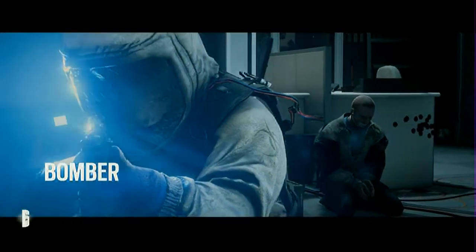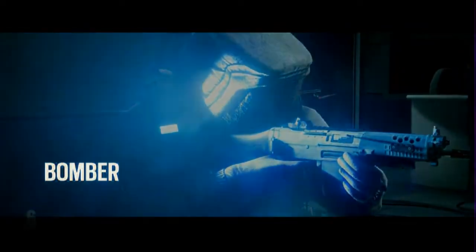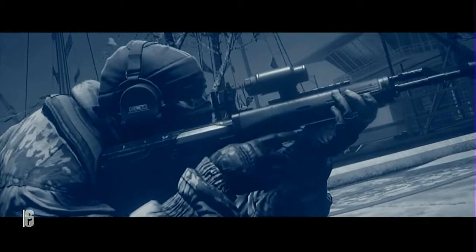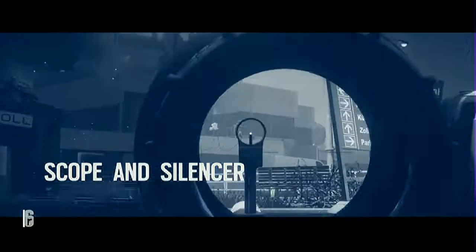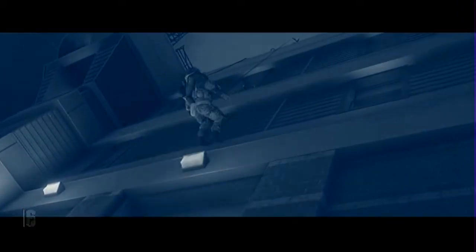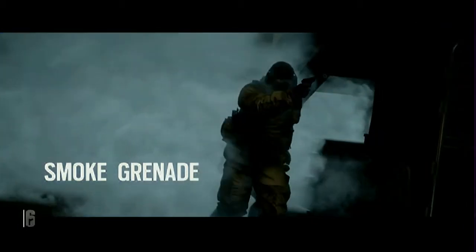The enemy has taken a hostage and equipped one of their members with a bomb vest. Ideally your first bullet should neutralize the bomber — this is a cold zero situation. Glaz uses an OTS-03 short sniper rifle equipped with a scope and silencer, enabling him to eliminate hostiles from long and short range. Once you secure the hostage, smoke grenades can provide visual cover as you move between the buildings and shipping containers to the extraction point.